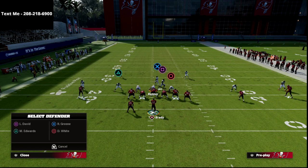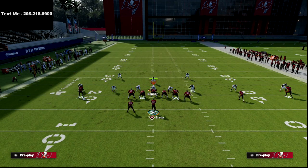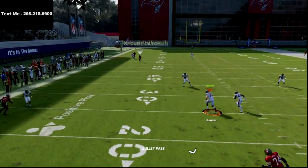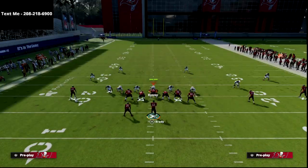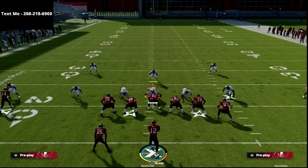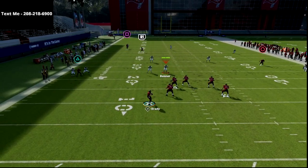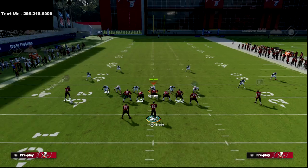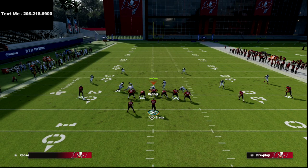Now I'm going to show you how this works against the Mike Blitz Three meta Mabel coverage that a lot of you guys like to run — one of the most popular defenses in the game. Even if they put their cloud flats at 30 yards, this crosser is not going to be able to be guarded. This route gets over the top of the 30-yard cloud flat. There's not a zone drop in this game that an opponent can run to stop this. The 30-yard cloud only drops to about the 50-yard line, so this will get way over the top of it whether it's cover three, cover four, or cover two.